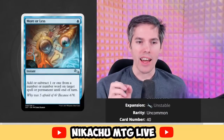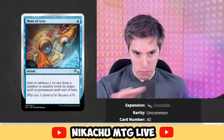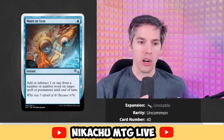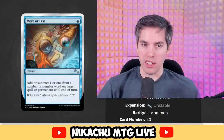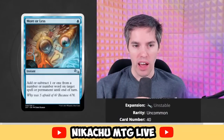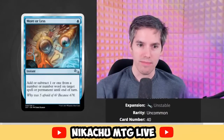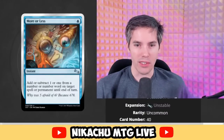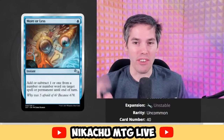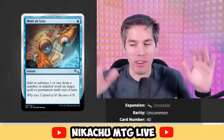It's an instant. Add or subtract one — or 'one' spelled out — from a number or number word on target spell or permanent until end of turn. And the flavor text: 'Why was five afraid of six? Because six, seven, eight.' You get it? It's supposed to be seven, eight, nine, but we reduced it all by one.